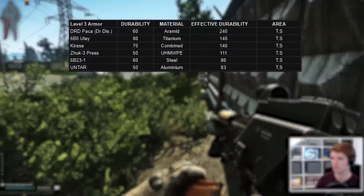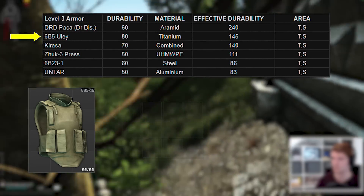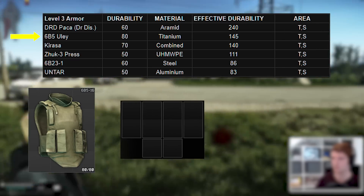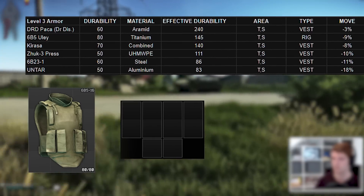Next we have the 6B5 Ulay, which is the first armored rig in the game. This means that you don't need to pair it with a chest rig, and it comes with 4 2x1 slots and 2 1x1 slots, which is not the biggest but it's alright. The penalties on this rig are bigger than the class 2 armors but overall it's not too bad.